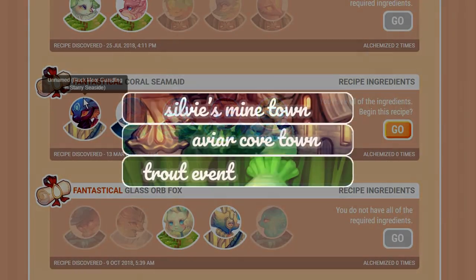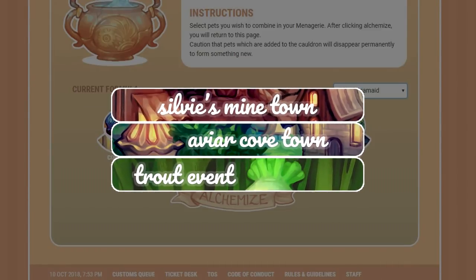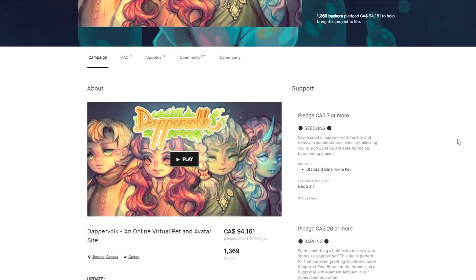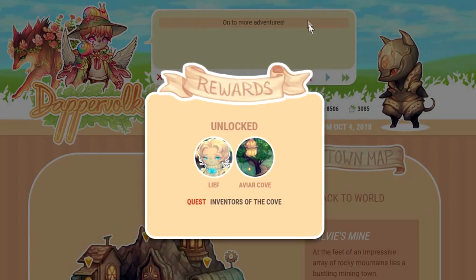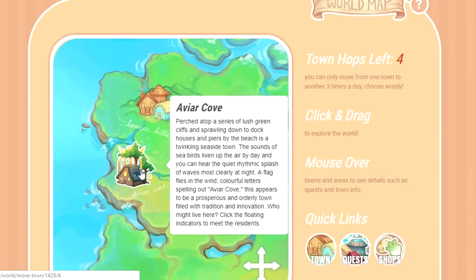These include the addition of the game's third and fourth towns — Sylvie's Mine and Aviar Cove respectively — as well as a test run of the game's site-wide event feature, which was made possible thanks to the overwhelming success of the Kickstarter way back in August of last year. For DapperVolk, the addition of new towns means new shops, pets, clothes, minigames, new NPCs, and story content.